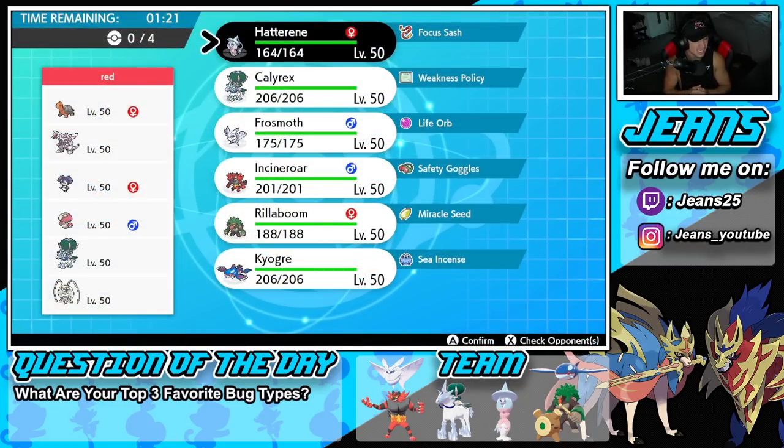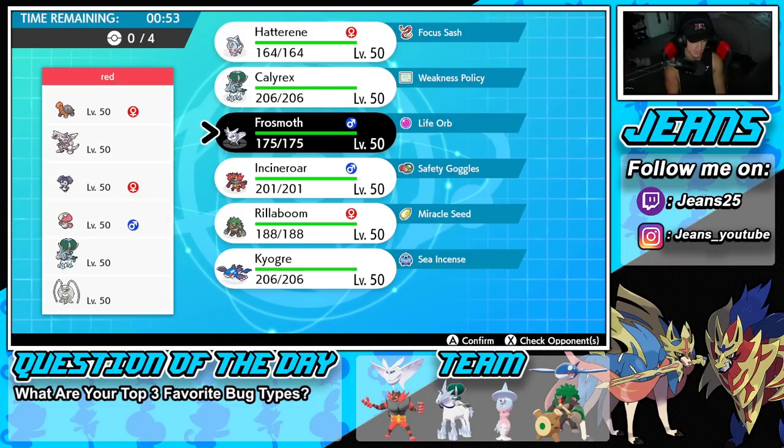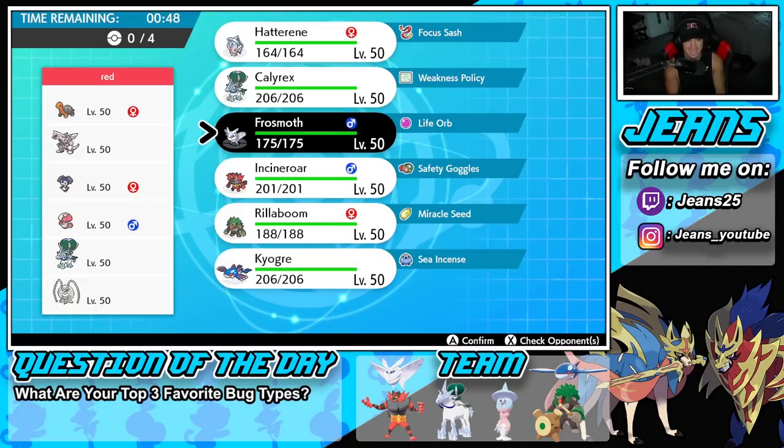The Frostmoth squad is absolutely buzzing. I still cannot believe I made that play in the last battle — the double Trick Room and the double Protect read. Amazing. I have a tough time predicting one Protect, but when it comes to two Protects I was 100% sure. That's my first time trying to predict two Protects, and we popped Trick Room, reversed it, then set it again so we had it for the next turn.